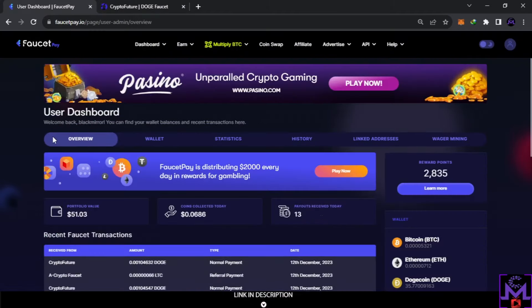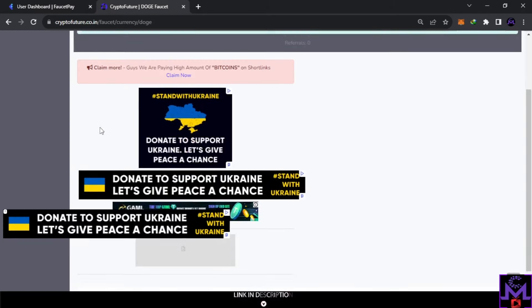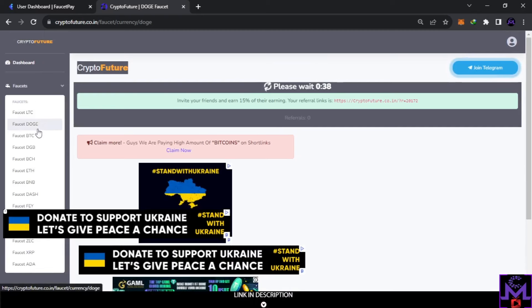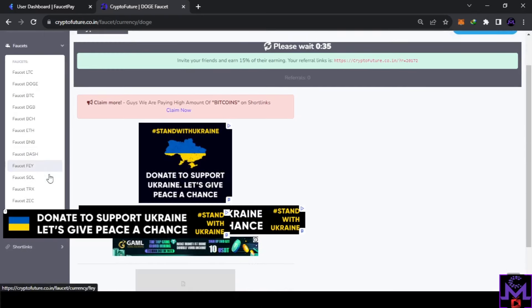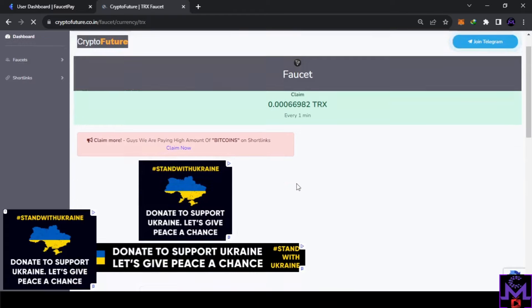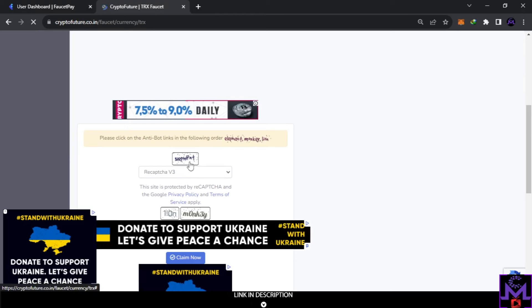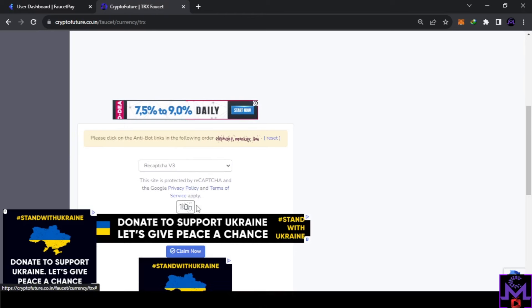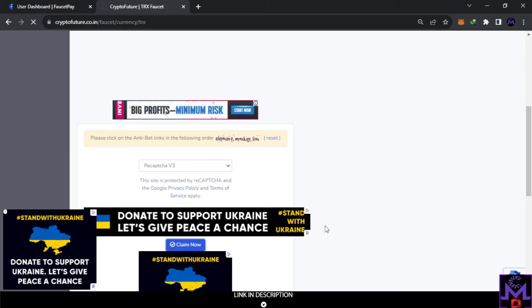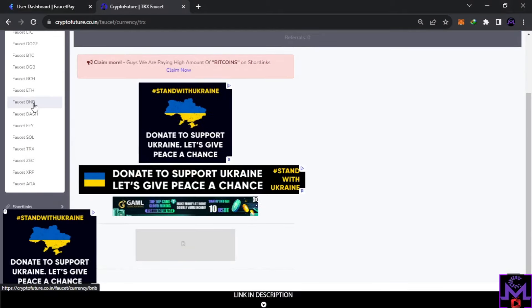You can see the payments are instant — Crypto Future is a great website and a lot of people are working on it trying to get maximum crypto. For example, to earn some TRX: if you find an empty pool just go to another one. It doesn't matter — just earn as much as you can. You're using just your finger: elephant, monkey, and lion — then claim. That's all.